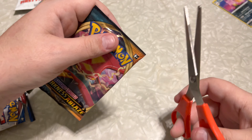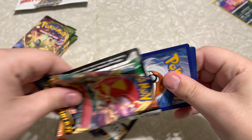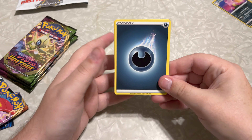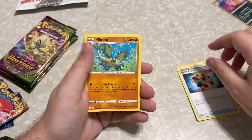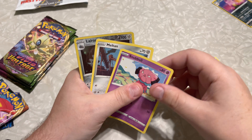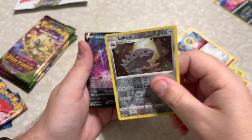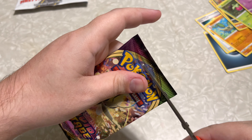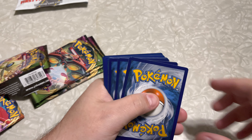Going into the Darkness Ablaze pack. We'll go off with that Energy — Billowing Smoke, Turbo Patch, Vibrava, Larvitar, Nidoking, Bounsweet, Snubbull, Meltan, Liepard, and a Crobat V. Shocking. I've got like 10 of those things. They might as well just call that set the Crobat V, because that's all you get out of it.